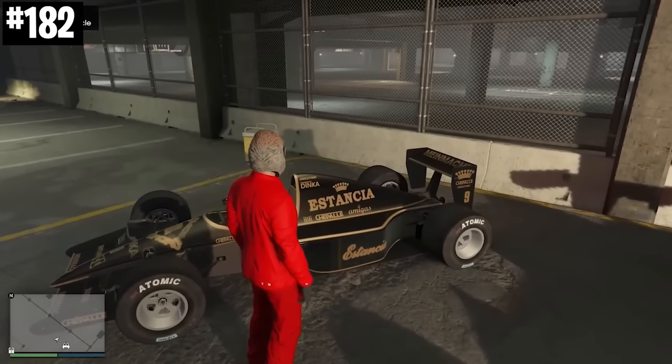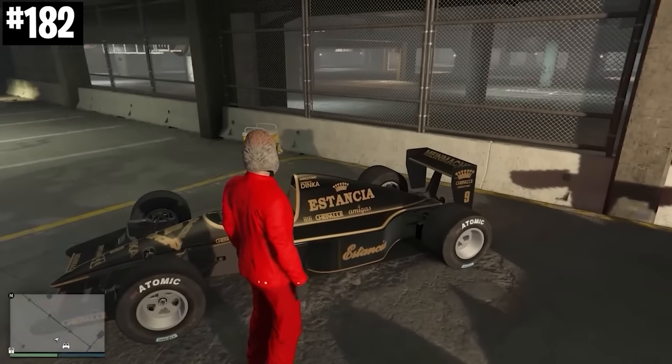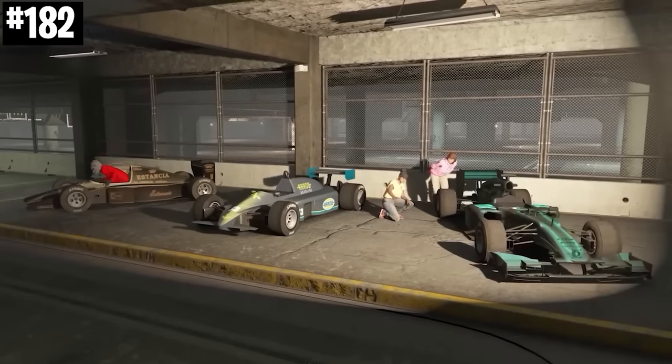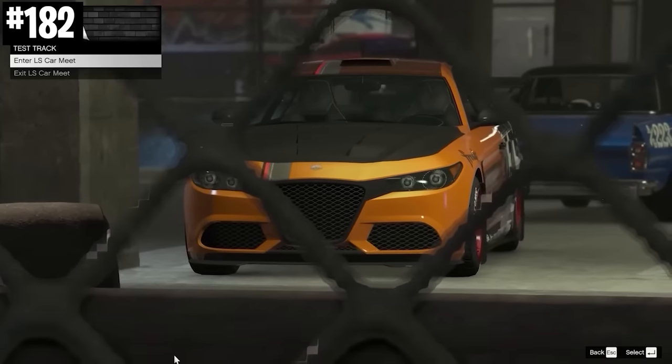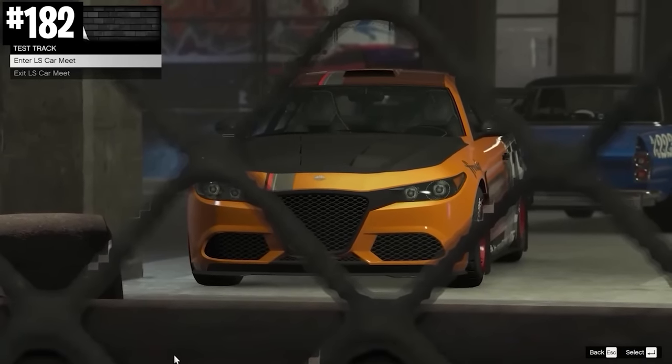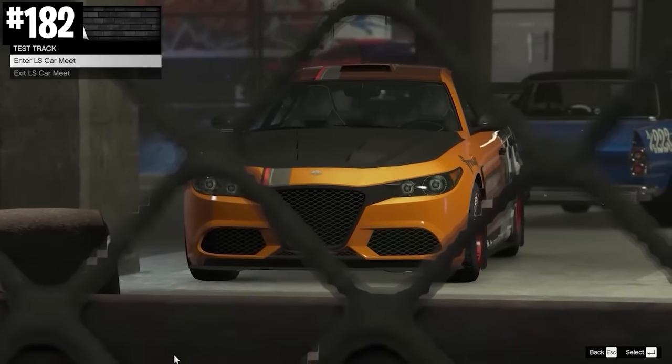You can actually go AFK in the LS Car Meet by choosing any vehicle, going into the test track and then backing out of the car meet but sitting in this screen right here. As long as you don't tab out of the game, you can stay in this screen forever, and let your businesses fill up in the background and make money passively.